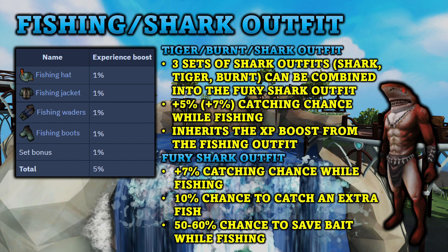Starting off with the different outfits you can get for fishing, you do have the regular fishing outfit, which can be seen on the left. There are four pieces to it and it increases the base amount of experience gained when fishing. Each piece grants a 1% experience boost, and if the entire set is worn, the player gets an additional 1% XP boost for a total of 5%. The outfits can be purchased for 140 reward tokens each from the Fish Flingers minigame, or 560 tokens for the entire outfit.